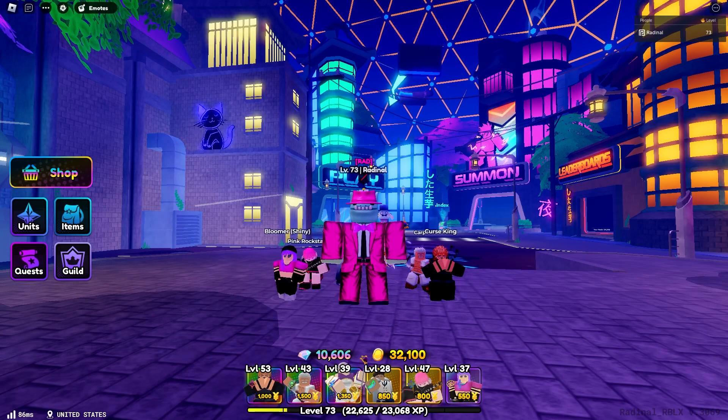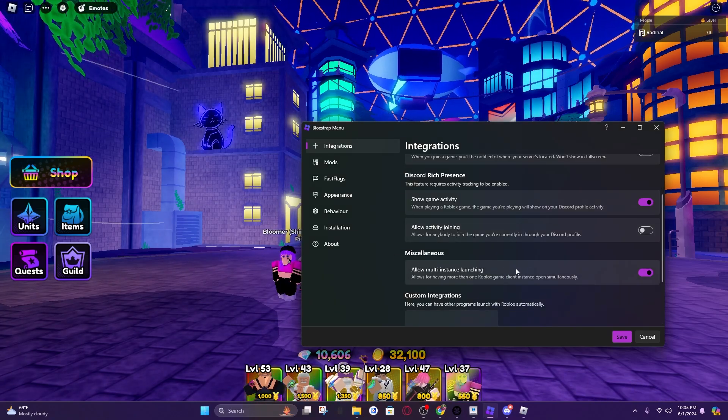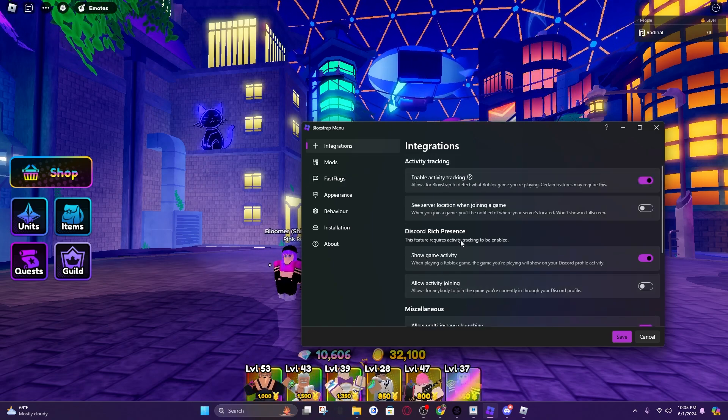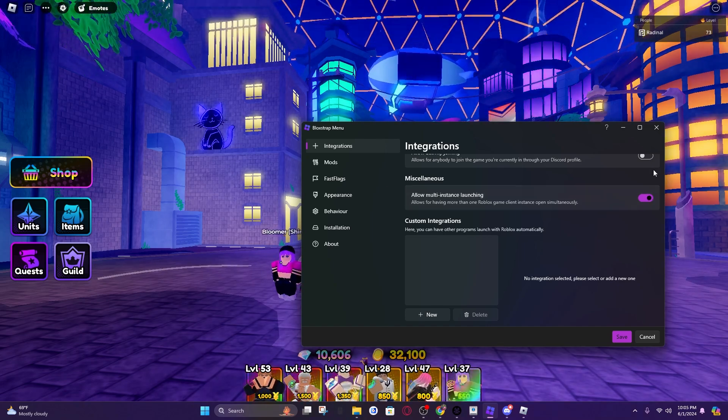The next thing you want is Blockstrap. If you open the menu, there's an option which will actually let us open multiple Robloxes. This is important to actually run the accounts all at the same time. So make sure you go to integrations, miscellaneous, scroll down a bit, and then there's the allow multi-instance launching. Make sure you turn that on and then you're good to go.